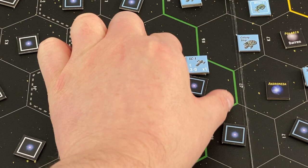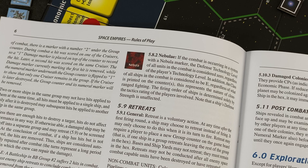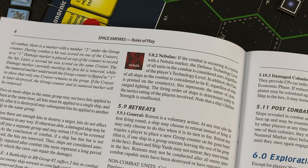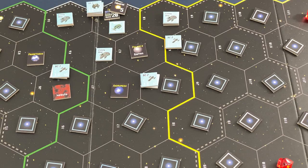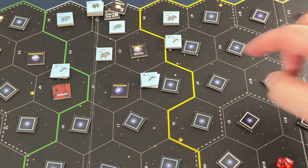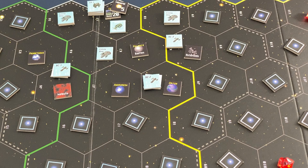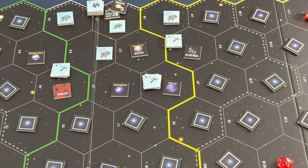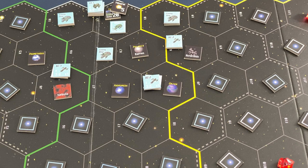Let's start with this one - that's a nebula. It's not a bad thing; it only influences combat if we ever have combat in that space. I believe the Doomsday Machine is completely unaffected by the nebula, but we are. There are also some movement restrictions - I can only move into a nebula if I start from an adjacent space. Over here - that's another planet, another potential colony. And over here we have asteroids, with slightly different combat rules and I can only move in from an adjacent space.